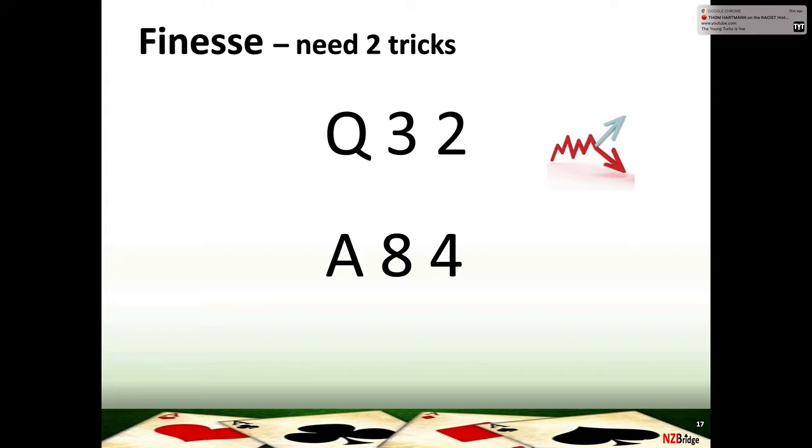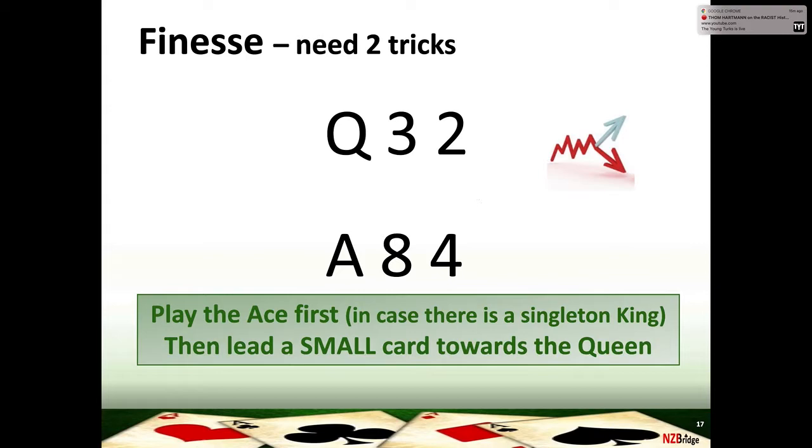When we don't have cards directly below the queen — for example just queen with nothing below it — we don't want to run the queen because they'll simply put the king on it and promote their jack. Instead, we play the ace first just in case someone has a singleton king, then go back to our principle of leading towards honors — leading towards the queen of the suit and hoping west holds the king. Play the ace first in case of a singleton king, then lead a small card towards the queen and finesse the king, hoping it's with west.